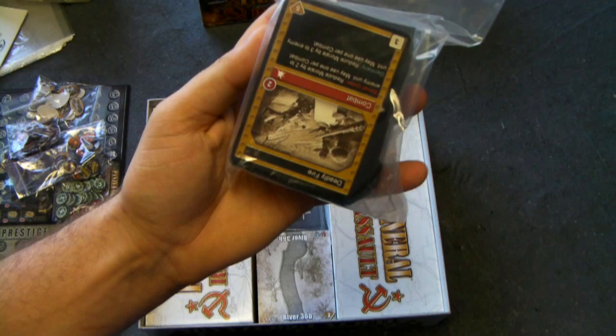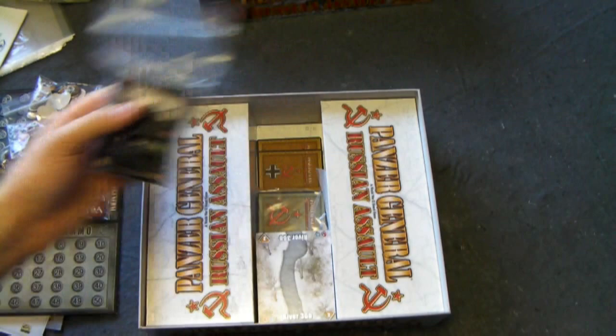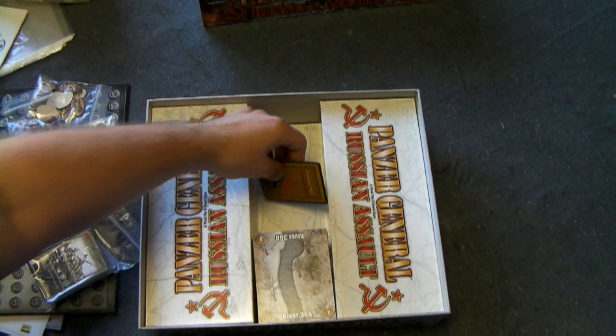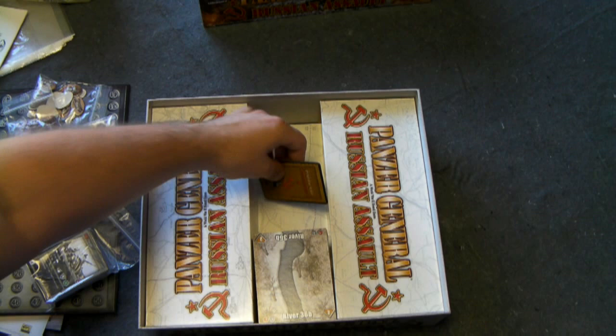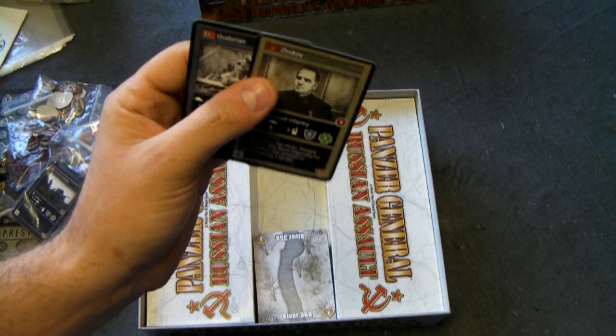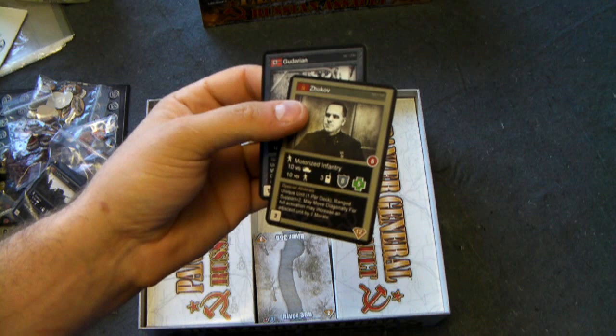You have the action card deck, shared by both sides, containing all your different actions during the game. Then you have the German unit deck — a pretty big deck of all the German unit cards — and the same for the Russian unit deck. Overall there are 240 cards, which is nice. However, two cards were set aside because their backs indicate they are action cards, when in fact they are the super special units for each side. You'd know exactly what's coming up in the unit deck, making them useless unless sleeved. This is a confirmed misprint and it's pretty upsetting.